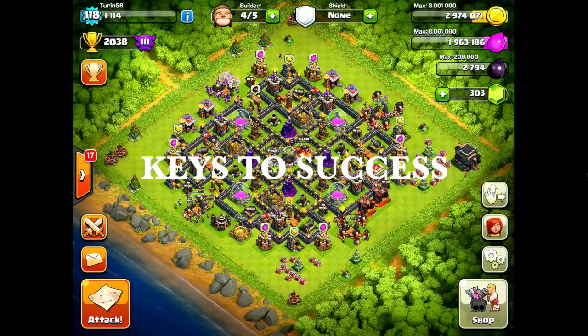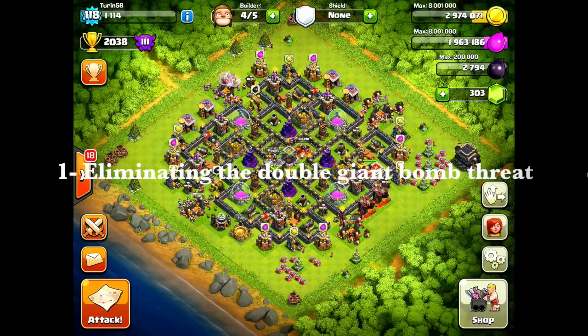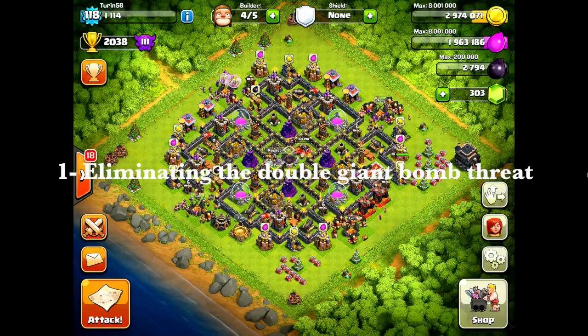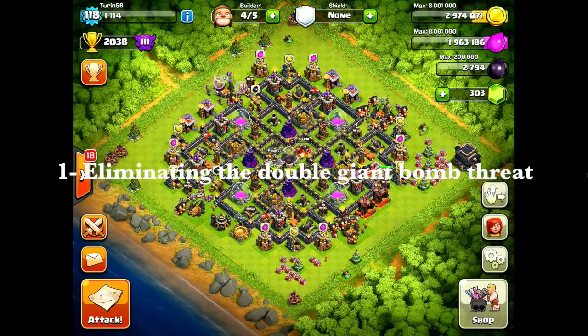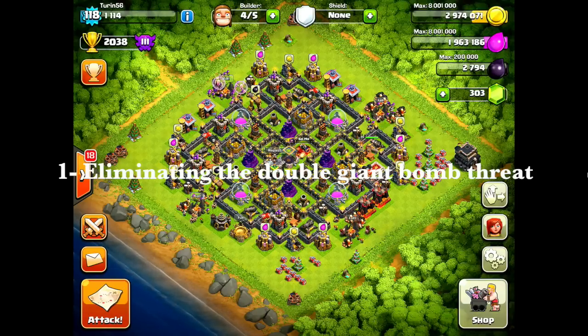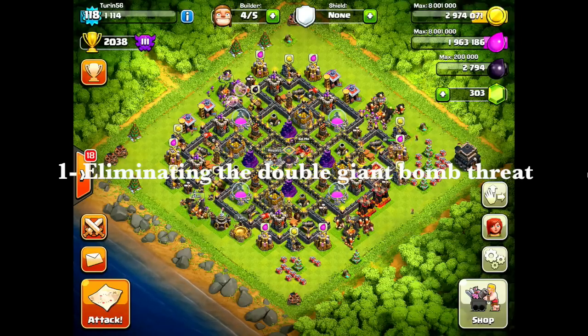The first key is: where are the double giant bombs? Can you handle them? Some bases do not have double giant bombs at all — great. But if there are, can they be pre-triggered? If they can't be pre-triggered, can they be avoided? And if they can't be pre-triggered or avoided, is it possible to trigger them one at a time with your hog pathing? On a lot of bases you can trigger them one at a time even if they're right next to each other — your hogs can survive that if they're under heal.